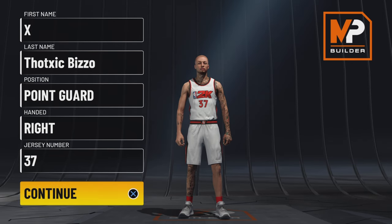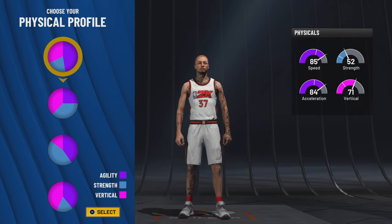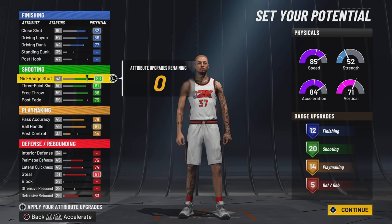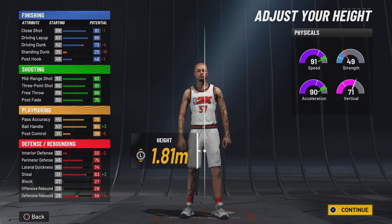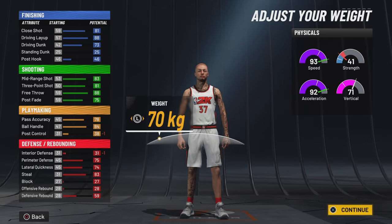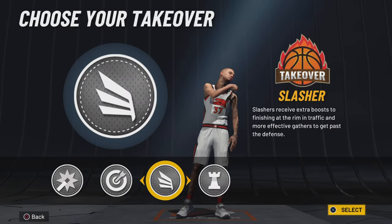Now I'm about to show y'all how to make this build. I've been planning on making this build for the past three weeks. I wanted to make a guard build that wasn't a play-shot or a pure playmaker. I got a slash-and-playmaker, slash-and-shot-creator, a three-point playmaker, and a slash-and-playmaker - all guard builds. But I wanted to make a build with Hall of Fame shooting. I had a three-point playmaker with Hall of Fame shooting at the beginning of the year but ended up deleting it, so now I got this offensive threat build.